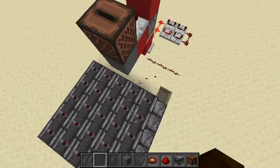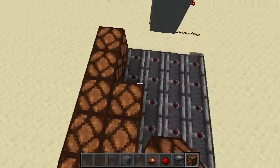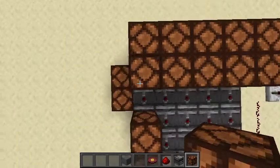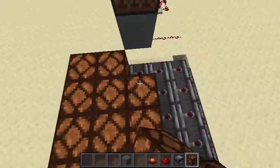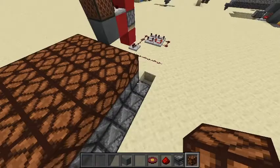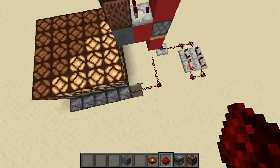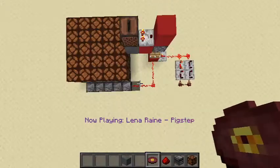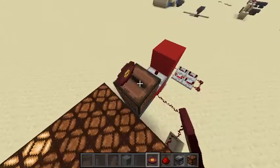Now we're going to put redstone lamps on top of that. Once you have the redstone lamps done, all you need to do is connect the redstone up. Now whenever you put a disk in, it'll light up in that pattern.